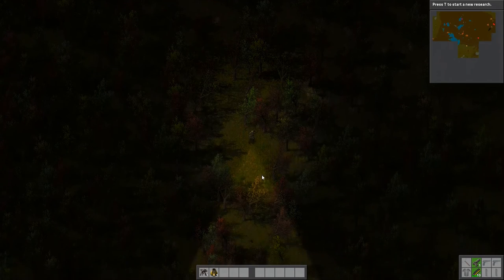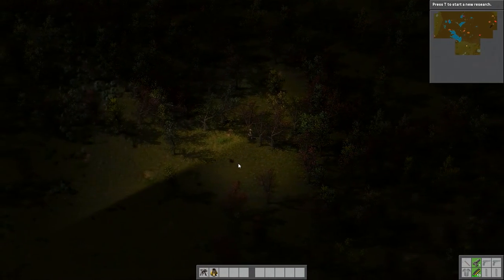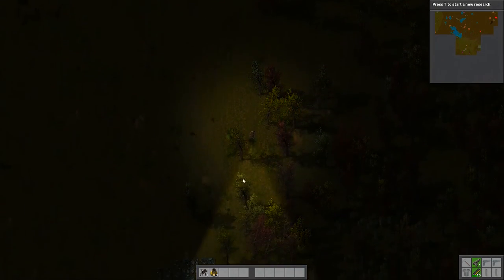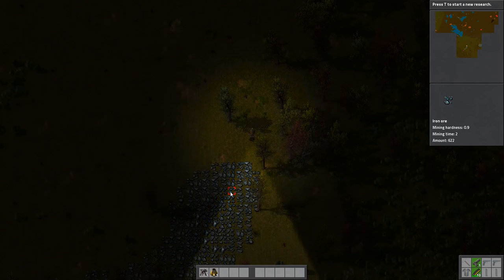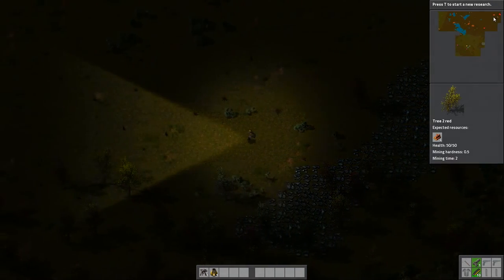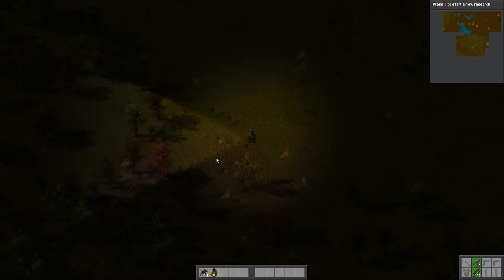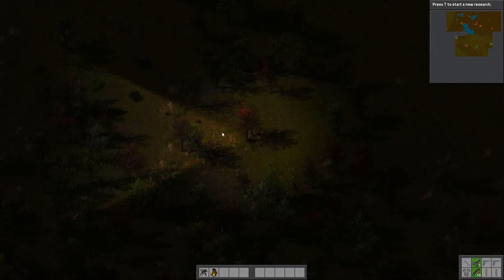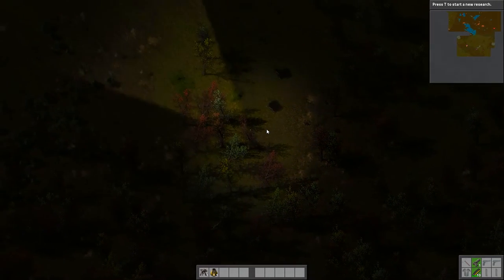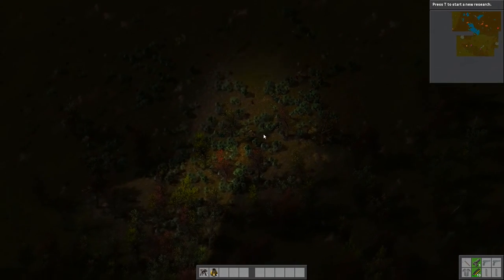There are loads of trees down here — forest is good, though you don't want all forest because you can't see anything. What's this? More iron ore. Still no coal. All this way and no coal anywhere... I've got some oil, which is nice — this is the kind of thing we want later on. But this is really boring.